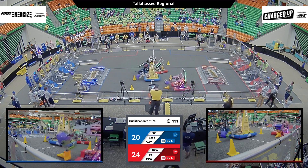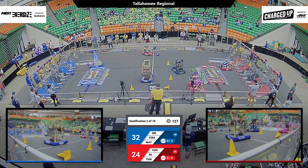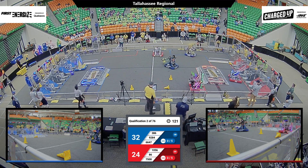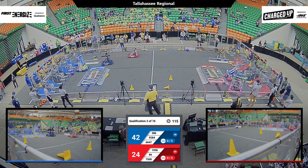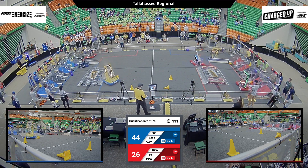Our Blue Alliance springing into action. Voltage at the center line, 66 and 47 at the center line as well. Voltage up and almost over on the charge station, going for a cube in that hybrid node. Looks like 7500 Marauders crossing into that human player substation. 92, 84 — Edgy Wizards — the Blue Alliance going for their cone. You can see those human players waving back and forth; they're across the field from their teammates.